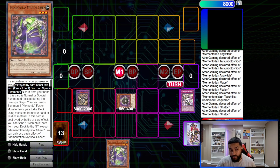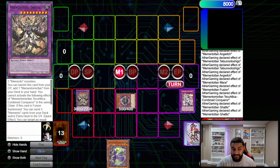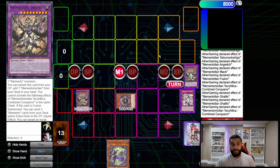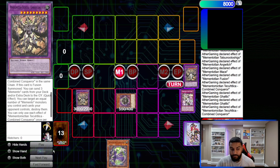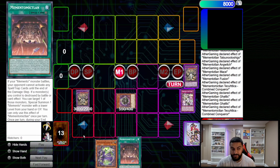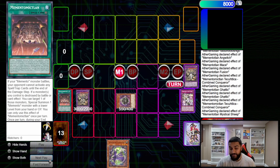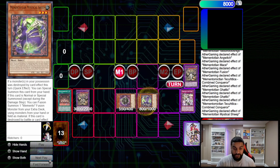Sheep says: if a monster was destroyed by card effect during this turn, you can quick-effect special summon her. So we special summon the Sheep. But before that, we use Combined Conqueror's other effect to grab the field spell from the graveyard. The field spell is really really good, and this is the reason you want to get it out before you start popping things. From here we summon out Sheep.